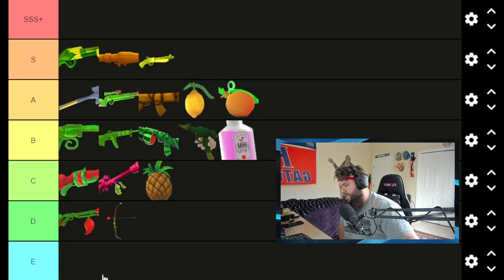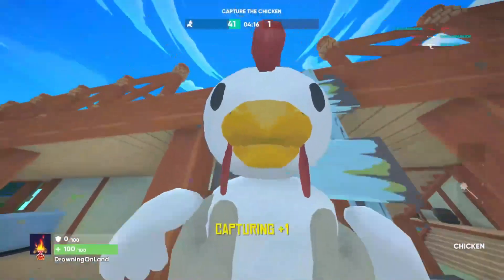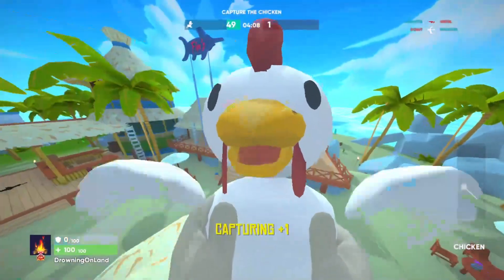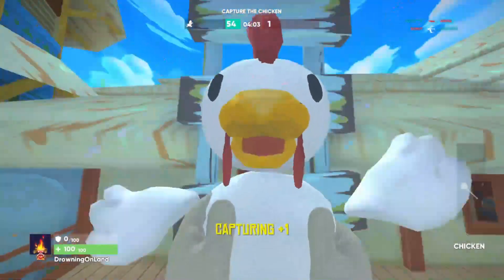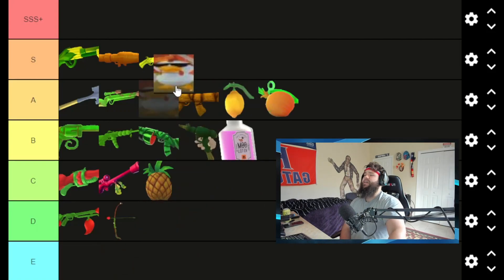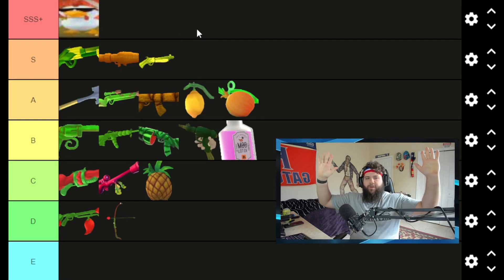And now the best thing in Shotgun Farmers — the Balk Balk. This unstoppable force: hide your kids, hide your wife — if you have this in your hands you will win the game. Not to mention if you're in the sky you slowly fall to safety. This passes E, D, C, B, A, S — straight to Triple-S-Plus tier, baby. That's our boy, the Balk Balk.